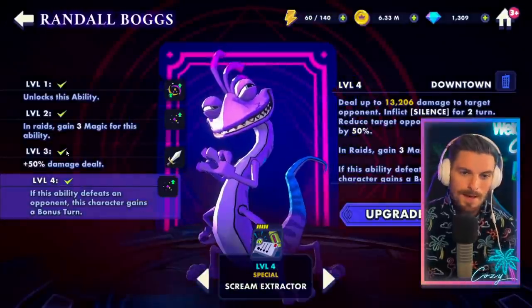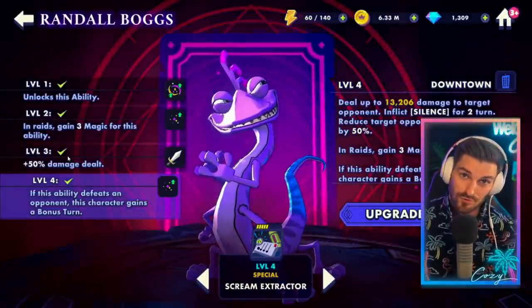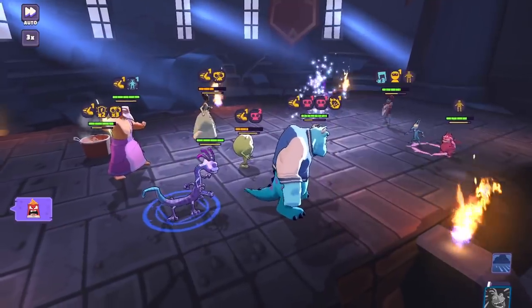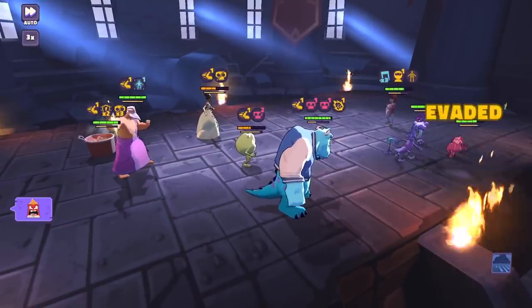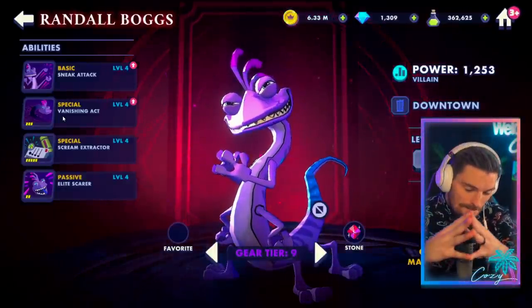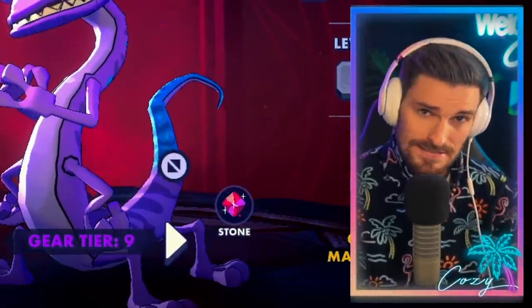Pain and Panic has a good upgrade to their Stasis, stealing an extra 15% speed while you Stasis that enemy. My man Randall — we talked about his basic, but if they fix his bug, I definitely recommend upgrading Scream Extractor. Right now it's a little unreliable, but this is going to allow you to have a Randall that's absolutely built for raids. And in PvP, if you kill someone with this ability, it's going to reset his turn and he gets a free turn — allowing him to have a Silence pretty much every other turn. This is a massive upgrade.